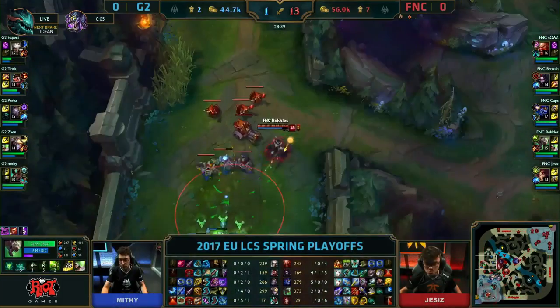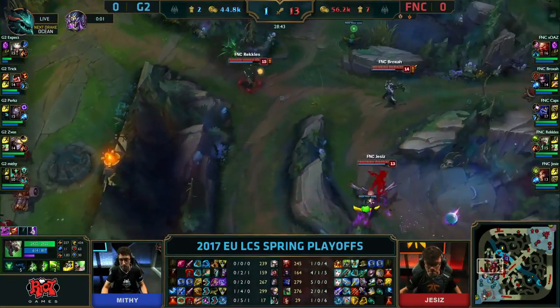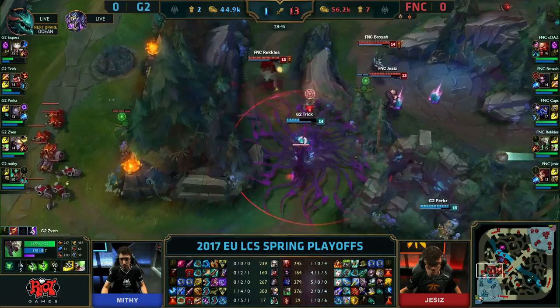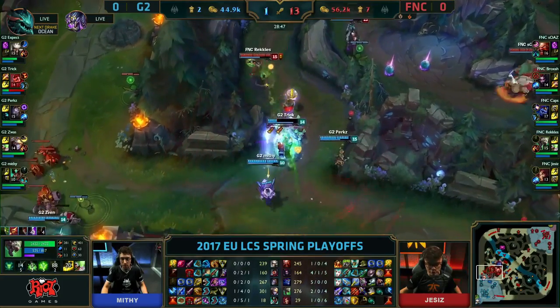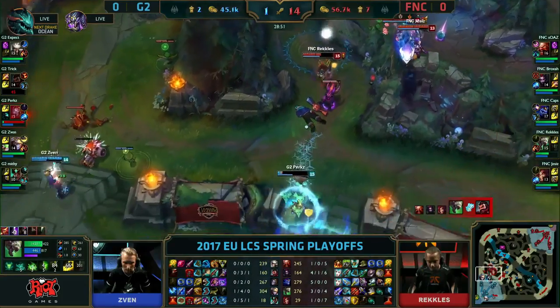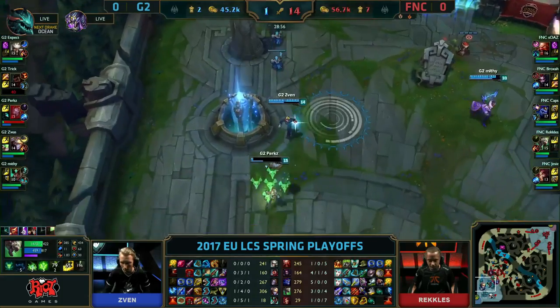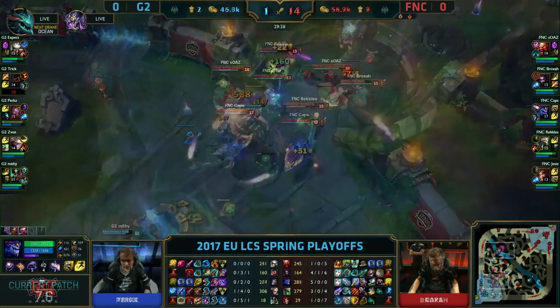Sven keeps throwing out those mystic shots and Fnatic get engaged on — that is just simply not playing super standard. They went for a group siege in the mid lane and weren't surprised for Fnatic to push back. Now Twix getting caught out. Spray and Prey should send him back in. Shockwave onto Reckless, takes a lot of damage. He's going to potentially catch Perkz. Just runs out of ultimate. Caps doesn't have that Voice of Light — he decides to hold on.